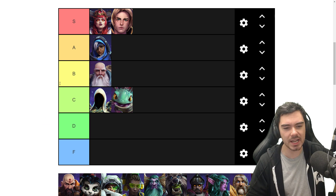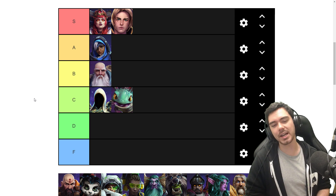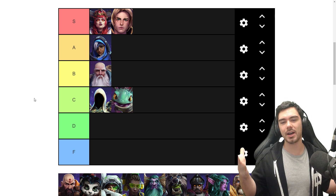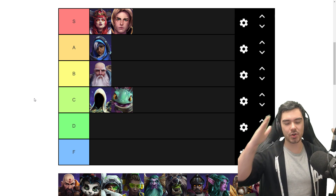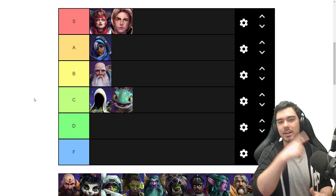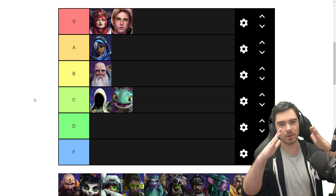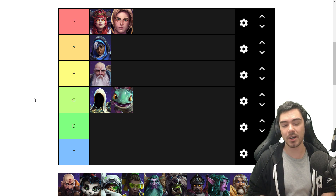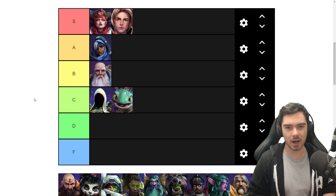Next up we've got Deckard Cain. I'm going to put Deckard Cain in the B tier. One thing I do like about Deckard is he's got some interesting shaped skill shots. His Horadric Cube is a square-shaped damage and slow ability — that's kind of fun. His Scroll of Sealing is a triangle-shaped root with a big wind-up. You can combo the two together: slow people with the Horadric Cube as your Scroll of Sealing is activating, and catch them in a nice big root. That's pretty awesome.